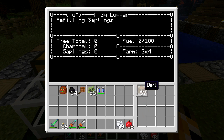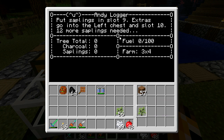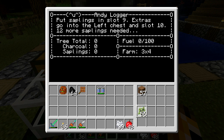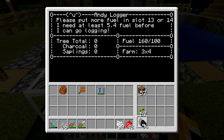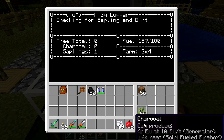If it doesn't have enough saplings in the chest, it will ask you for more. It will check how many it needs for the first row plus one, because it always wants to keep one spare sapling for comparison. I suggest throwing in at least a stack, or even two stacks since there are two sapling spots. You can fill the entire chest full of saplings and it will keep refilling itself.